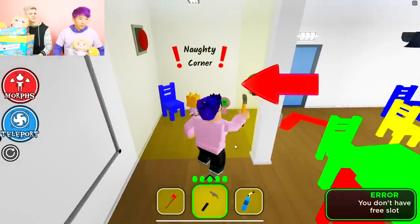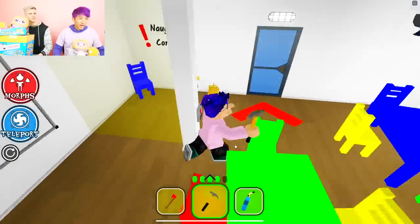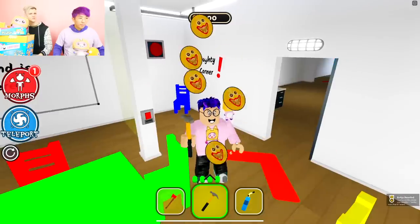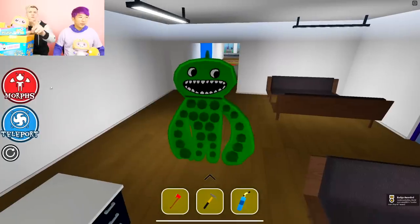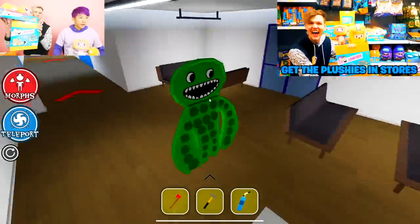All right, now I'm going to take this and break this. Nice. Boom. Bingo bongo. Break that and get that. Bingo bongo. Oh nice, we got a Jumbo Josh! Wait, what? We got a Jumbo Josh Pop-It — just like the Boxy Pop-It from the mystery box.